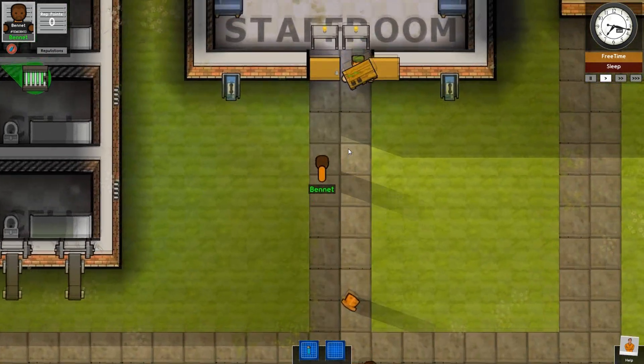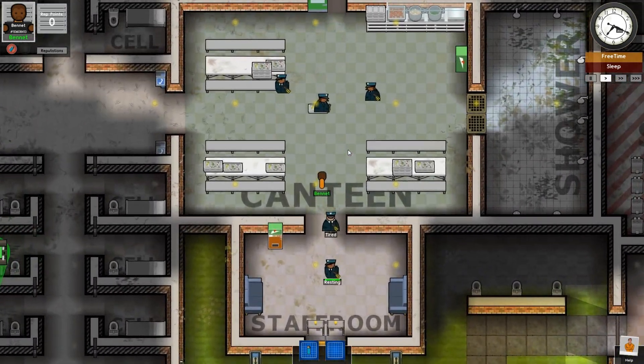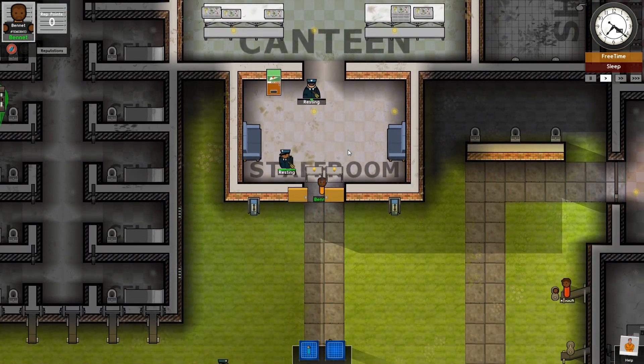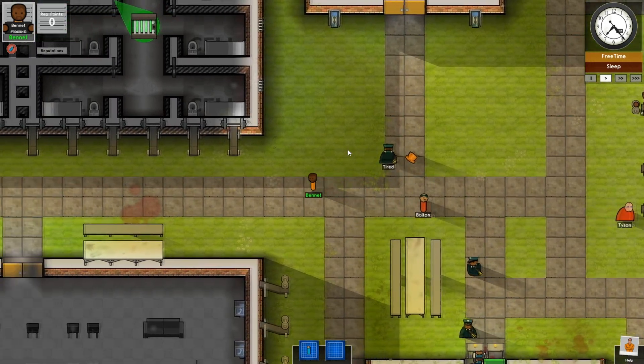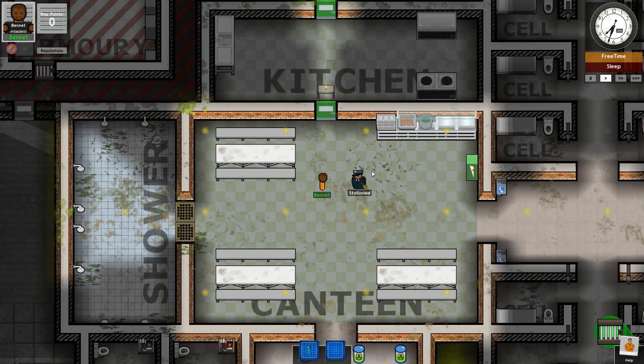I need to go back to where I just came from. Derp. Go to this canteen. There are a lot of guards here. So as I was saying, we're going to go to the other cafeteria and try and figure out what we're doing. Here we are in the other canteen — there's only one guard here.